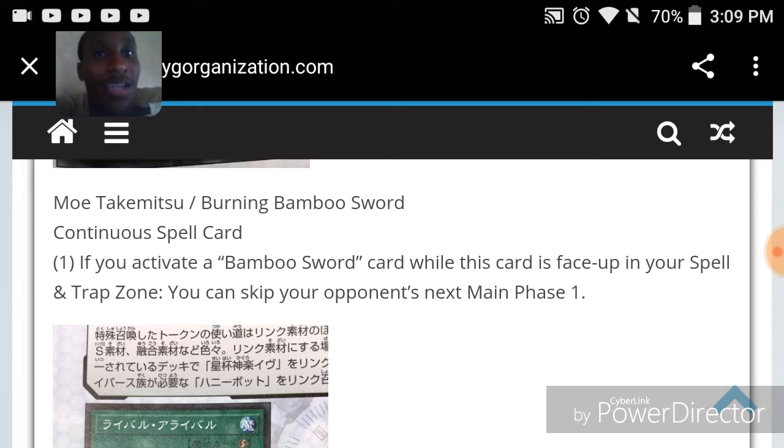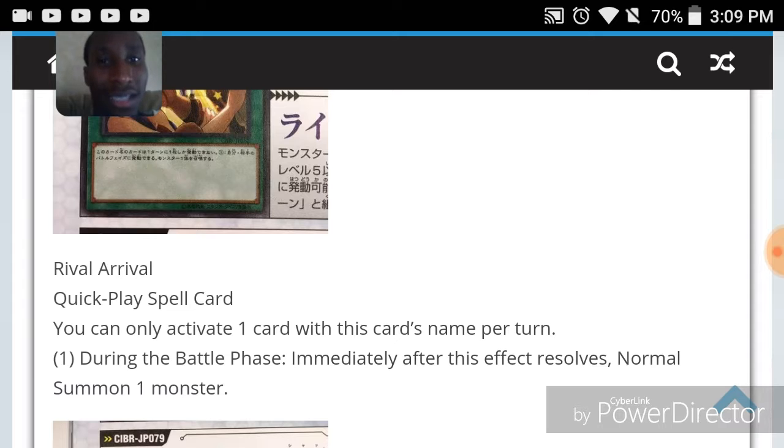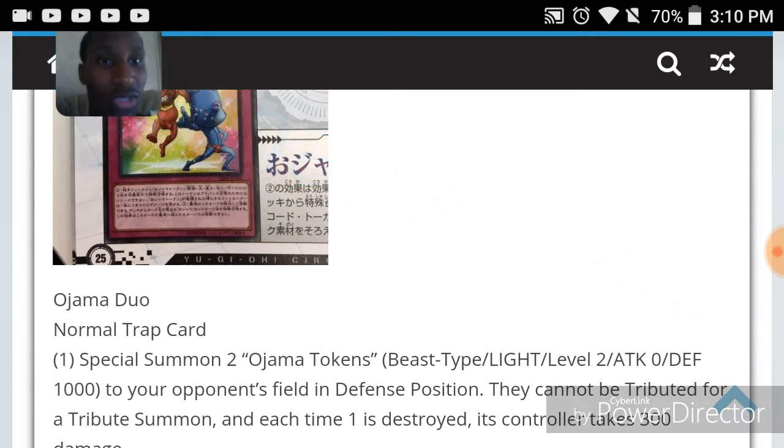That's just trolly as hell and won't see any competitive play, but in terms of casual or troll purposes — yeah, that's the move. Rival Arrival is a quick-play spell. You can only activate one card with this name per turn. During the battle phase, immediately after this effect resolves, normal summon one monster.